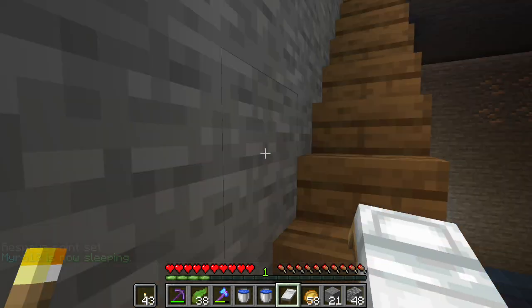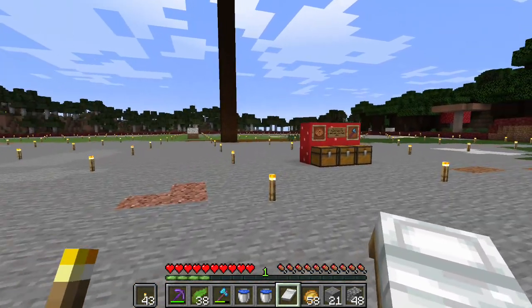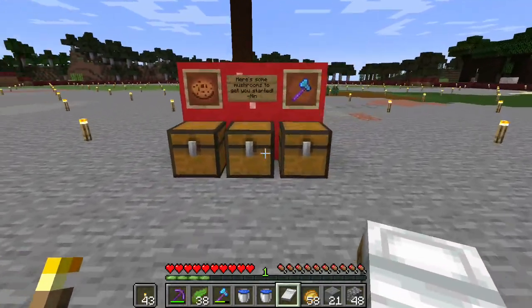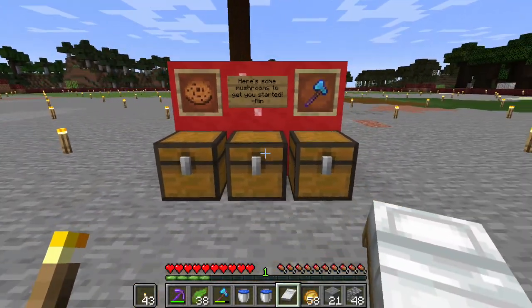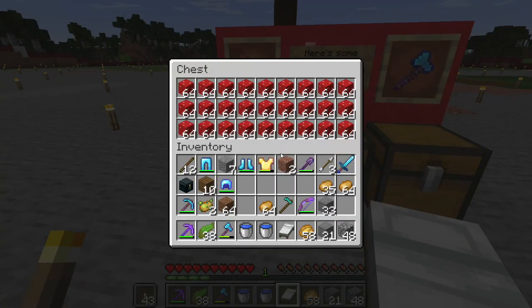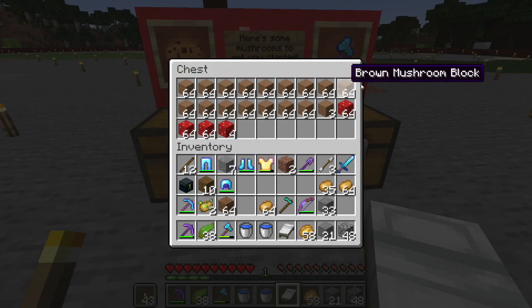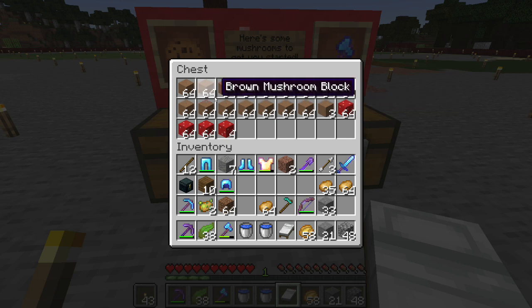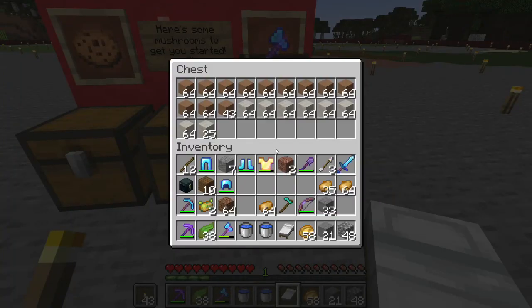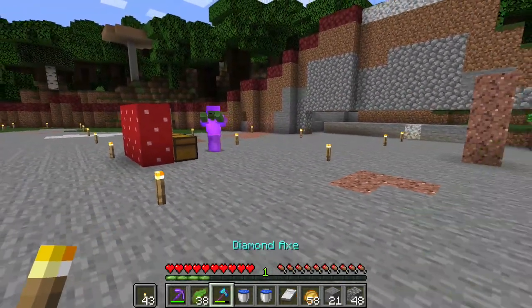So I noticed when we were away, Nin actually donated a bunch of supplies for us. We've got a full chest of the red mushroom blocks, a fairly large chest — most of a chest of the brown, and actually a full thing of the brown as well. I heard him — he tried to sneak up on us.